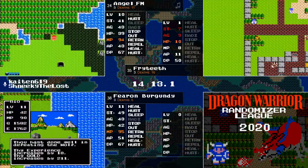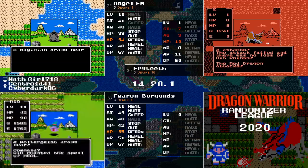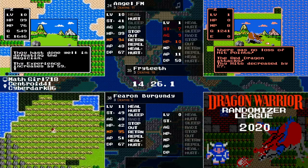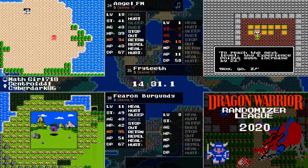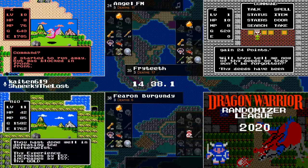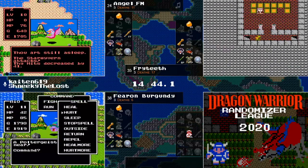Phase two is a little more constrained. Normally in the randomizer tournament, he'd have between 150 and 165 hit points. However, in Chaos, he will have anywhere from 100 to 230 hit points. Plus, he has the option of having either Sleep or Heal. He doesn't have to have either one, but they are both on the option to be randomized.